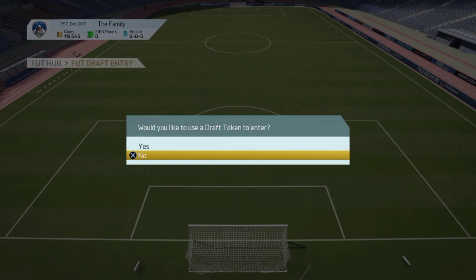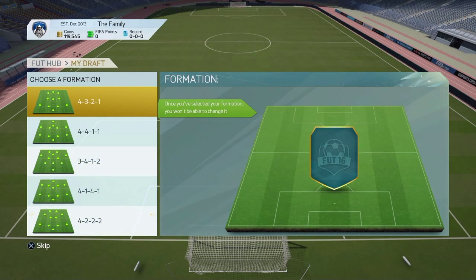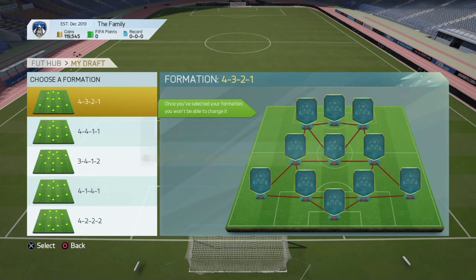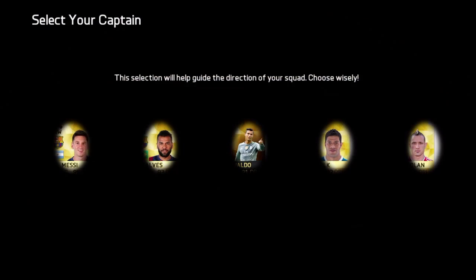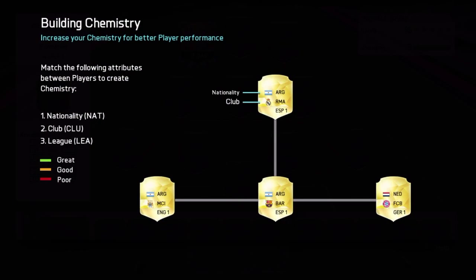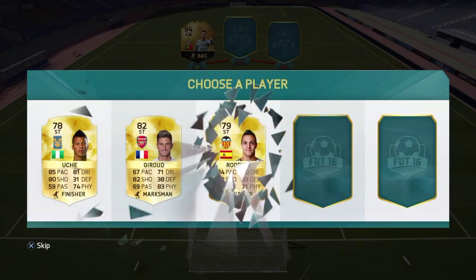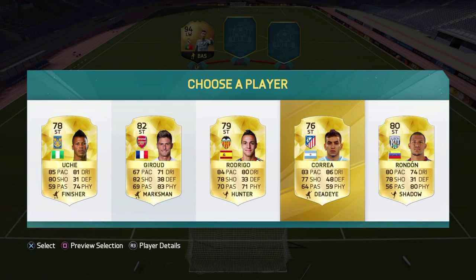But instead of the demo, now you can win prizes as you progress. Here are our formations and these look pretty good. I really like this formation — we're going to run the 4-3-2-1. Our captain: we get in-form Ronaldo or Messi. I think we have to go with in-form Ronaldo as our captain. That is insane to start the FUT Draft.